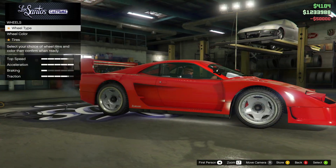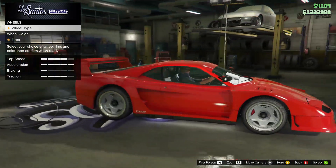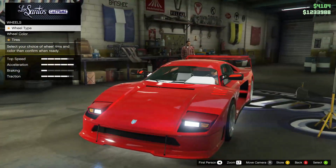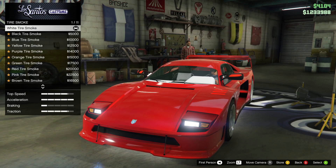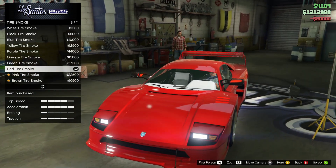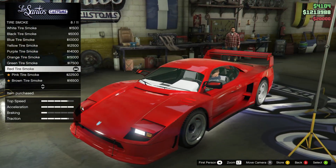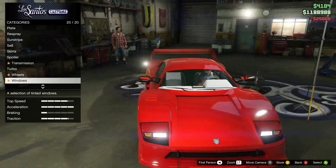Wheel type — the tires already look pretty cool. Wheel color. Tire smoke — it should be red. Tires — bulletproof, yes.